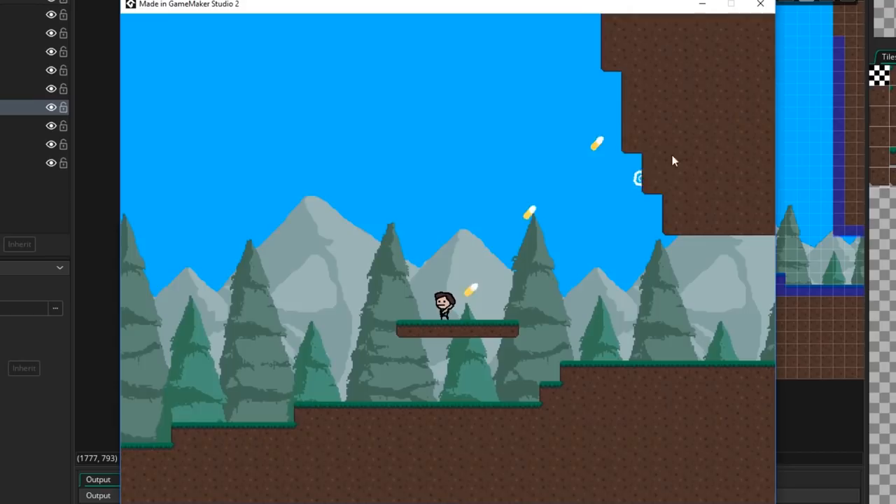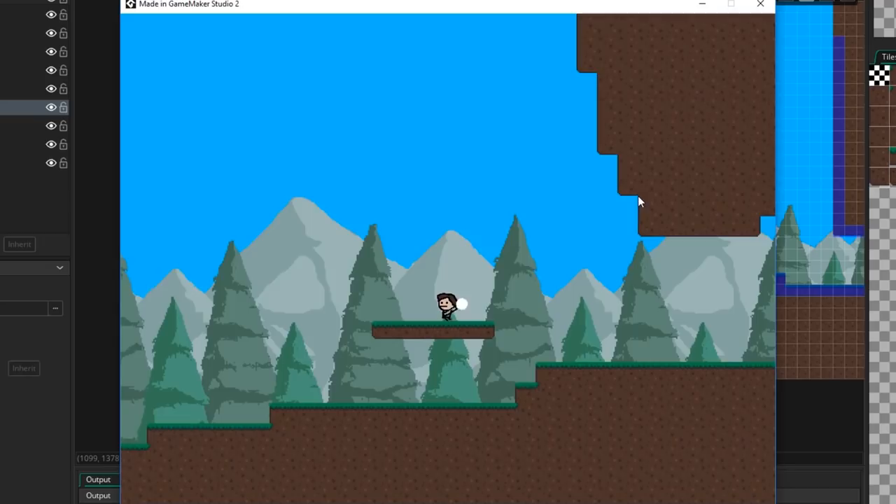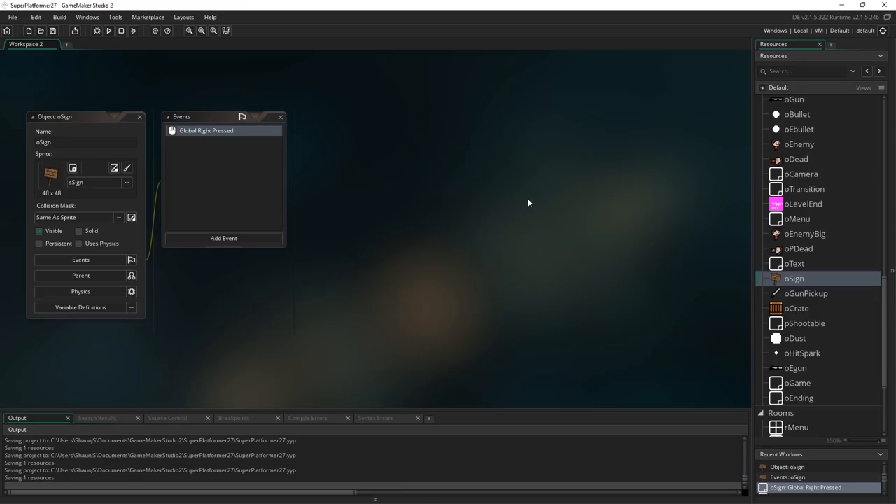So we can just quickly test that now. Here we are, I've got the gun and as you can see it's looking a lot better. It covers our diagonal angles a lot better and sits nicely just underneath the tile layer but above the trees in the background.